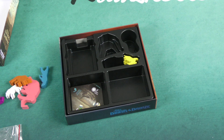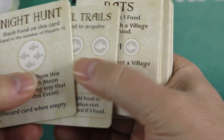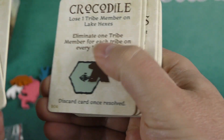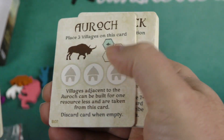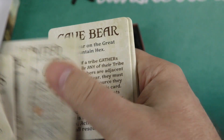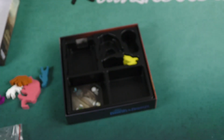Then we've got the event tiles. New event tiles include: Night Hunt, Animal Trails, Rats, Crocodile, Swarm, Race for the Eagles, The Arok, The Wolf Pack, The Hunted, The Cave Bear, Stampede, and Upstream Migration.